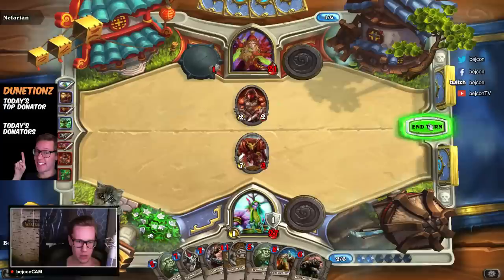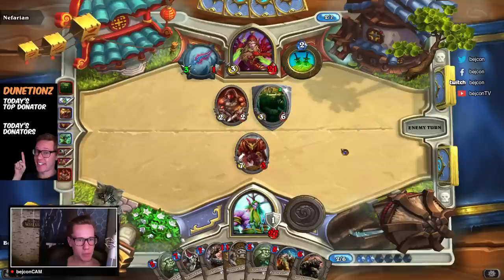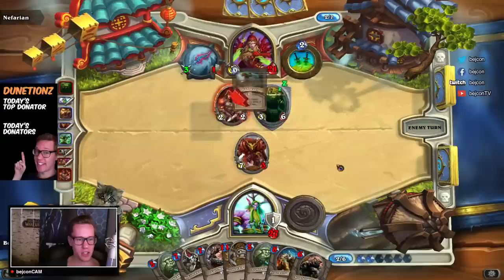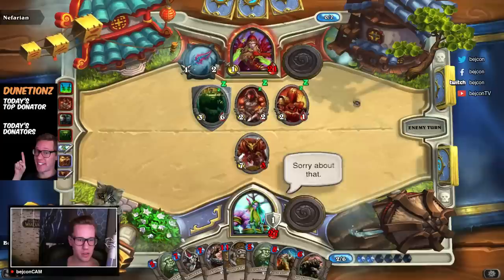So either he takes me to the face and takes seven damage, which would be amazing for me, or he goes with this guy into this guy. He can't use Backstab because I'm already damaged, and he has too little mana right now. He's pretty much giving me a Fen Creeper as well. He's going to bounce it back since it's two mana cheaper now — yeah, you can do that, that's okay. Basically he's giving me a Fen Creeper to not take the damage to his face. Being polite and saying sorry about that.